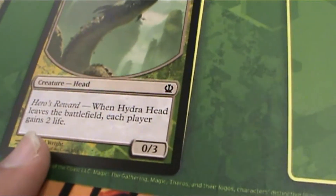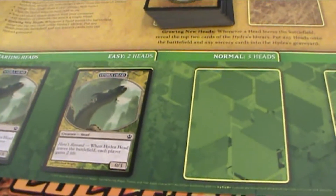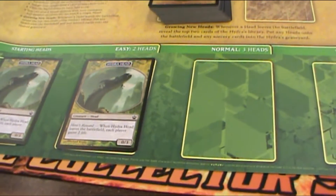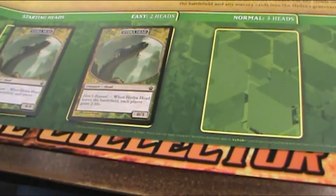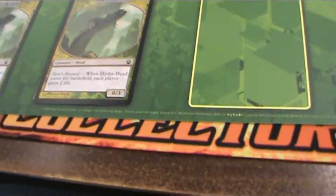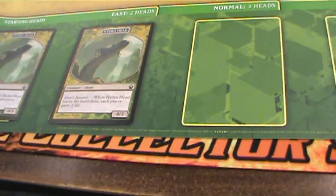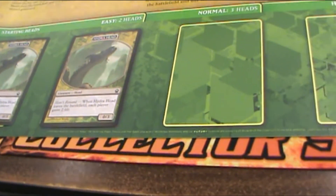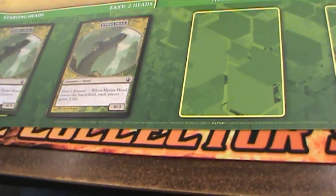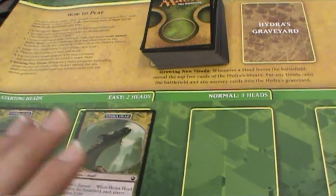If you notice, the Hydras are creatures and they're 0/3s, which means you have to deal three damage to get one off the field. You can use your creatures to attack them directly, almost as if they're a player, or you can use card effects such as Magma Jet or Sparks to deal the Hydra direct damage — you have to deal three damage in that turn, just like killing any other creature. Abilities such as returning a permanent or creature to the owner's hand or deck would just send it to the Graveyard instead — that includes sending it to the deck, because the rules say they just go to the Graveyard anyway.